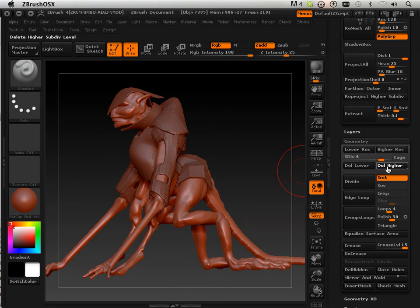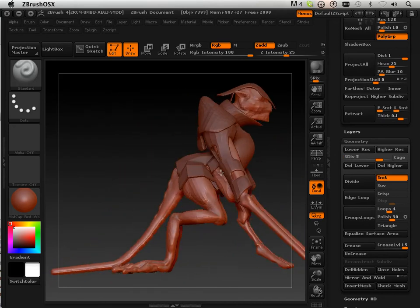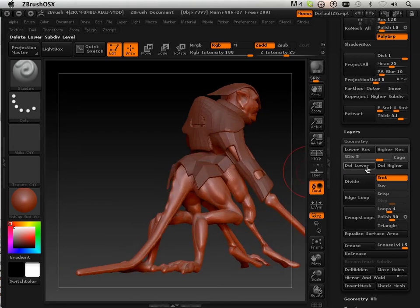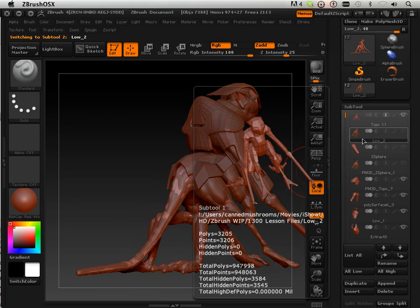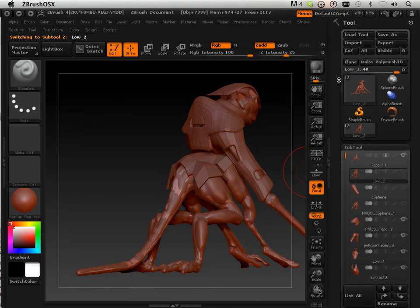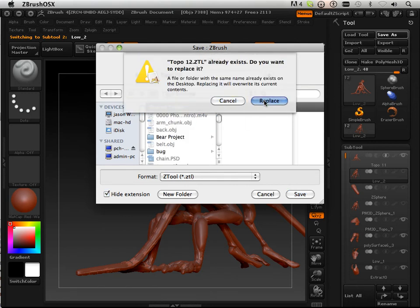I'm going to lean this down for me. I'm going to choose level 5 for the creature — let's see what level 5 looks like. Level 5 isn't all that bad. I'm going to choose level 5, knowing I can always come back and create a level 6 later on. The trick here is we need to get all the subtools up to the same level, so I'm going to save this as a different file. I'll call this topo 12.